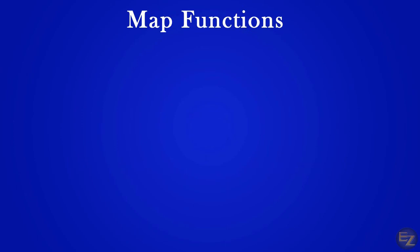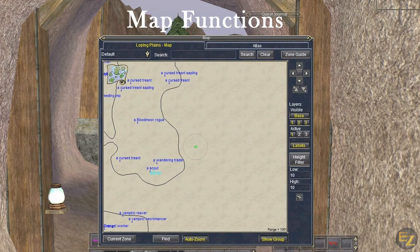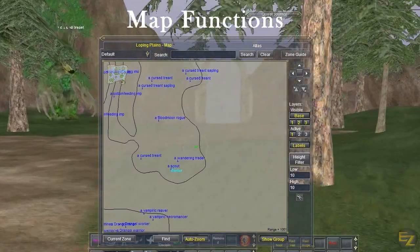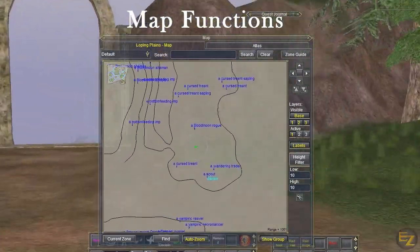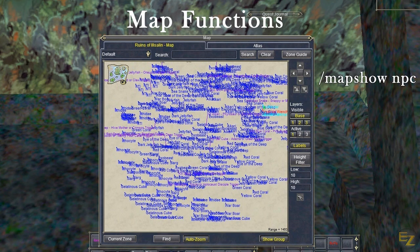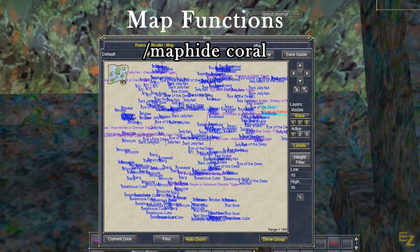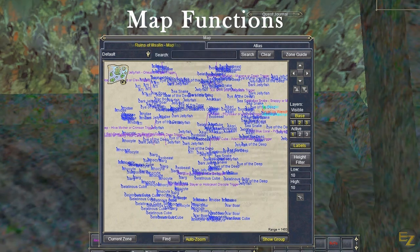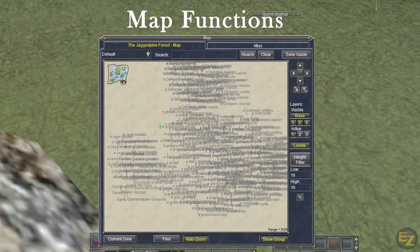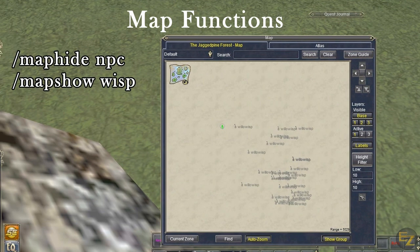The last command we're going to discuss is some of the map functions. MQ2 has a great plugin for maps that shows you where every NPC and playing character is at all times. Sometimes this can be a bit of a burden, especially when you're navigating mazes or tight quarters and you can't see the map drawn underneath all the NPC names. A simple command to clear the map is slash map hide NPC — to bring back the NPCs, use slash map show NPC. I frequently use map hide in tier 5 to avoid the corals during essence farming, so by using slash map hide coral, it clears any NPC with coral in the name. You can also use a small macro to clear the map and show only the wisps: line 1 slash map hide NPC, and line 2 slash map show wisp. Now you can easily locate your targets.